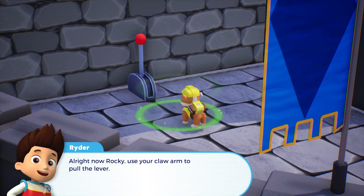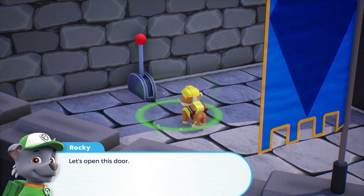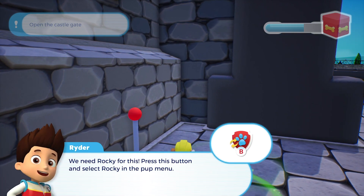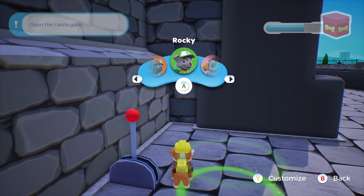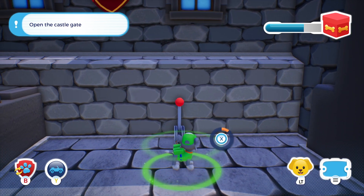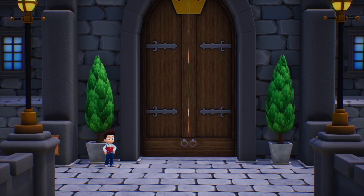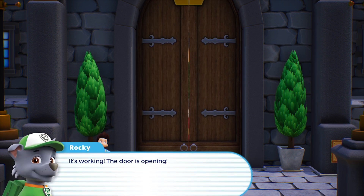All right now, Rocky. Use your claw arm to pull the lever. Let's open this door. We need Rocky for this. Press this button and select Rocky in the pop menu. Choose Rocky. Let's pick this. Well done! It's working! The door is opening!